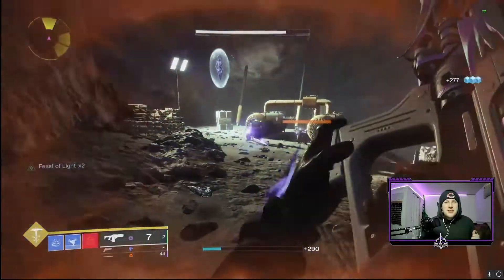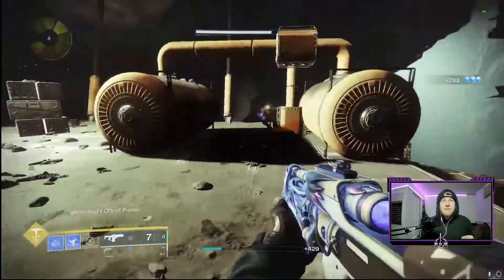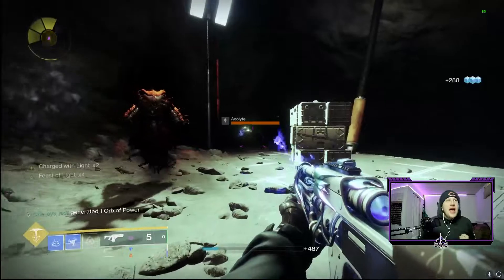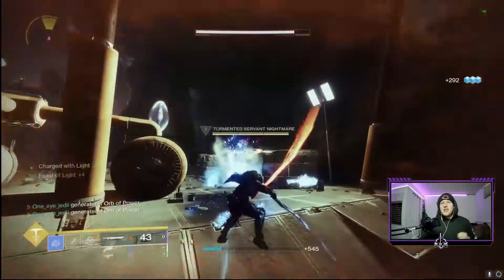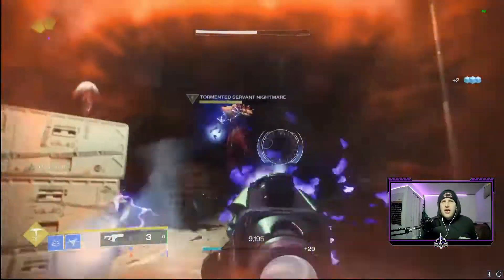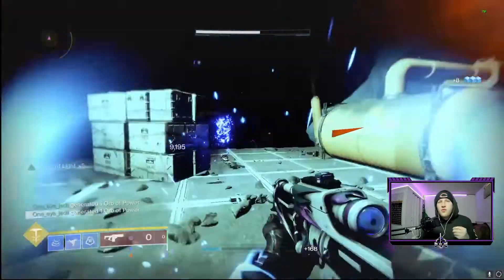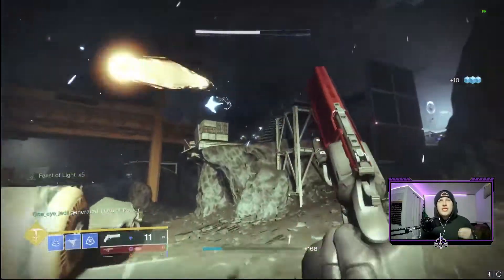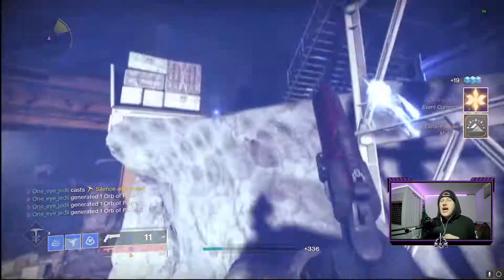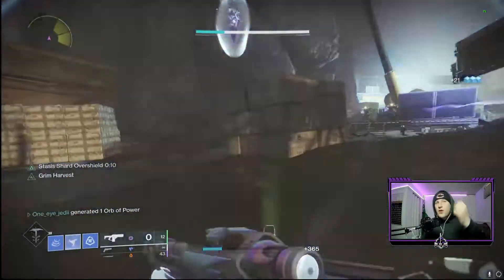Today's video is super special and interesting — you guys have probably seen something about it in the Destiny community because it is a super interesting weapon. We're going to cover the Glacioclasm fusion rifle. Now, it's special for a few reasons: first, during the Dawning event this is the only time you can receive this weapon, so it is kind of rare. Second, it has a sweet combination of perks not seen on any other fusion rifles — subsistence and reservoir burst.